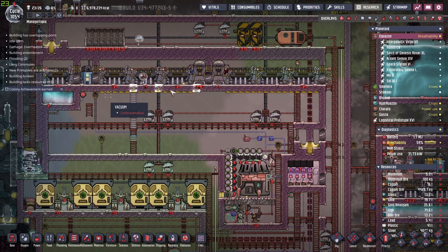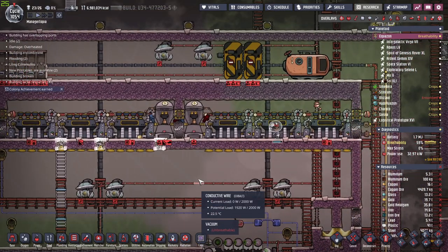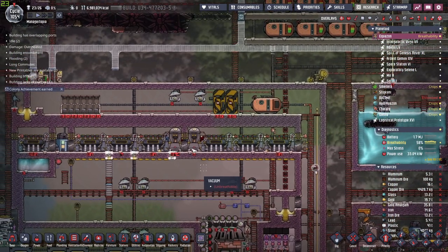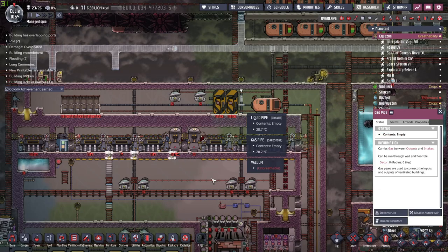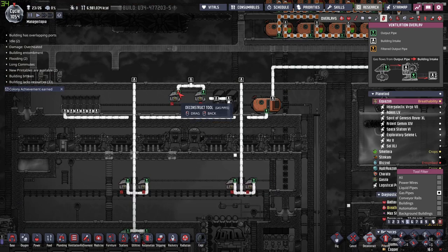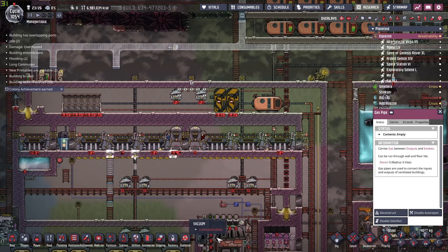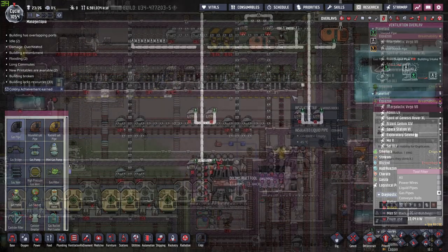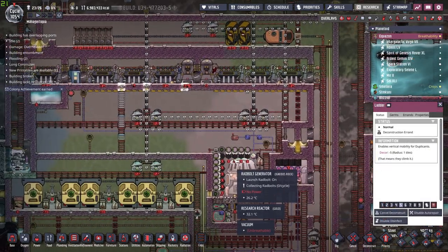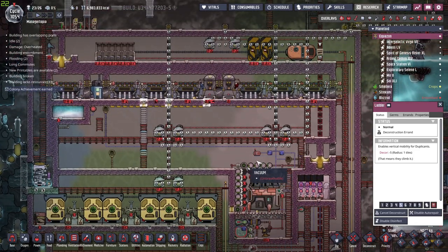All we need to do is plug off these holes I made for gases to flow more freely, and start deconstructing a bunch of stuff. This is the not-so-fun part — I must now determine which pipes are needed and which are not. So many deconstruction orders. Good thing is that deconstructing is faster than constructing.